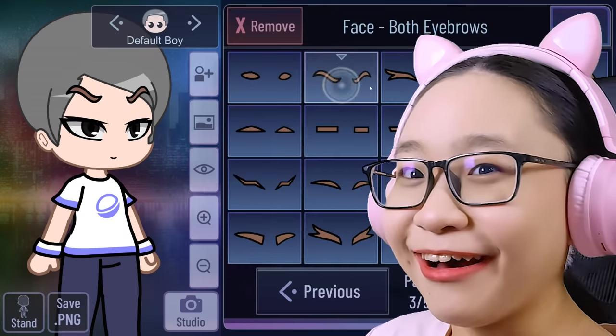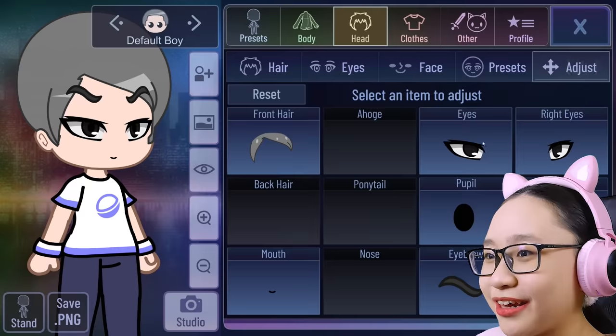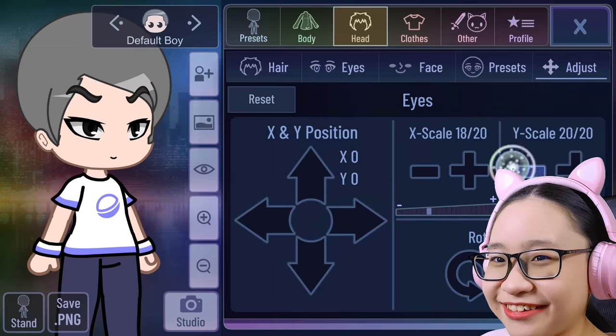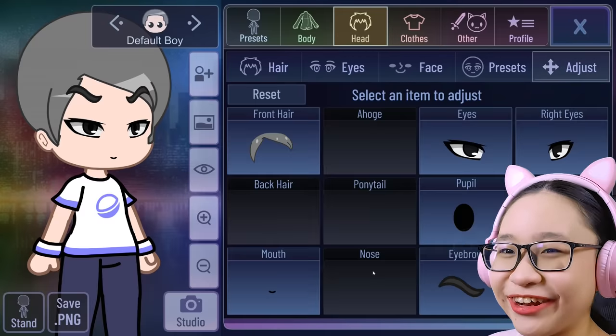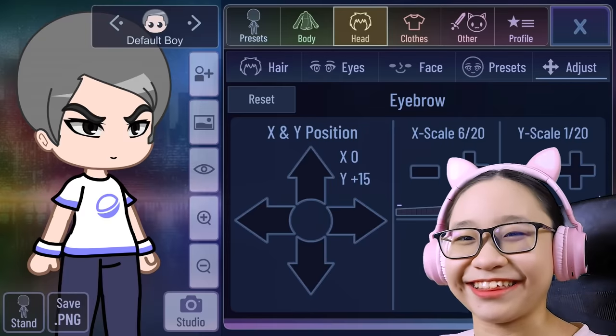Her eyebrows — perfect, I'm gonna give her these eyebrows. Okay, now let's adjust the eye. This looks so weird. Oh gosh, this looks very scary. What is this?